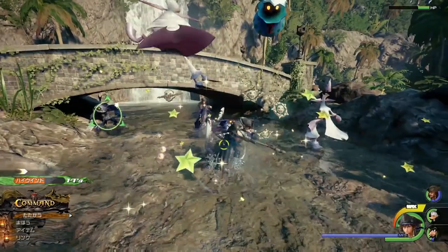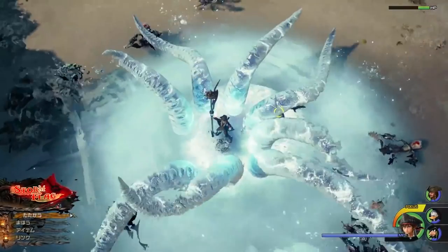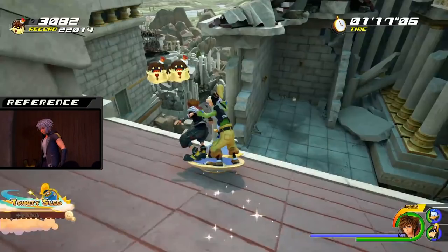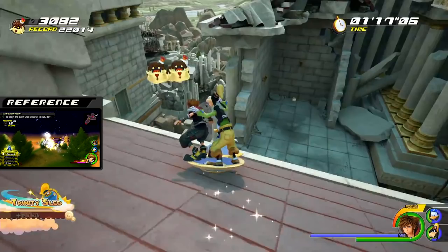It cuts to Sora showing us the finisher for Storm Flag and it has a nice Kraken reference. Next we go back to Olympus — that makes every single confirmed world in the game so far make an appearance in these two trailers. We see a Goofy sledding minigame, but this time it's called Trinity Sled instead of Goofy Curling. It appears to be a minigame where you collect these little truffle cupcake sweet-looking Heartless for a high score, with a time limit. I believe these little Heartless are going to be new minigame Heartless for Kingdom Hearts 3 spread across the worlds, similar to the Mushrooms and Mushroom 13 Heartless where the objective is not to fight but to complete a minigame.